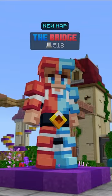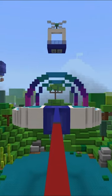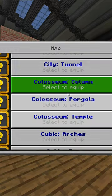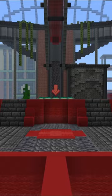Now for the exciting part — the new maps. The Hive finally added maps to the bridge. They added Coliseum and Cubic, but there are also three variants of the same map. For example, the city map has the classic bridge map which we've all played before.